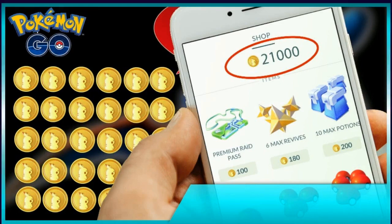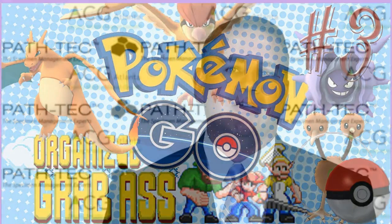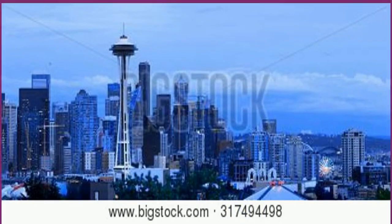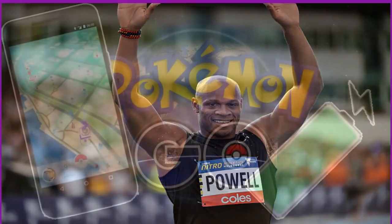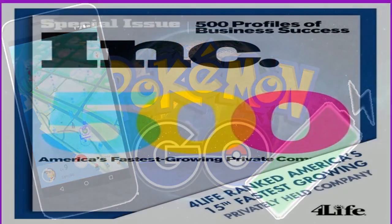Just as the name implies, Speed Forme Deoxys is the fastest out of all of Deoxys' four forms, with a blazing base speed stat of 180. Its bulk is fairly solid, although it's not the offensive threat that Normal Forme or Attack Forme Deoxys are. Where Speed Forme Deoxys makes its bread and butter is as a utility Pokémon — particularly a support unit in double battles. Stealth Rock, Taunt, and Magic Coat are just some of the support moves it can use at the start of battle to properly set up a defensive stage for the other Pokémon entering the arena.